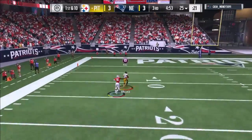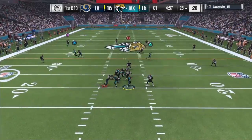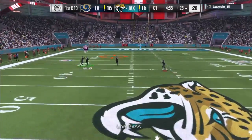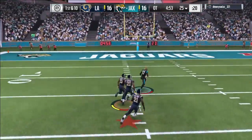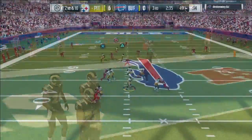I mean, look — just hitting the receiver in stride, whether it's Mike Wallace or Will Fuller, whoever is going deep. Look right here, this is just ridiculous how far he can throw it. And right here, this play was in overtime — look at the clutch throw, deep, to hit my receiver for the touchdown.